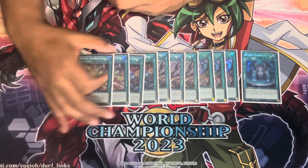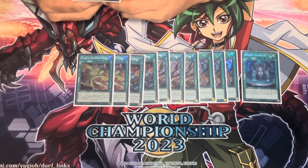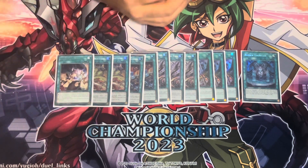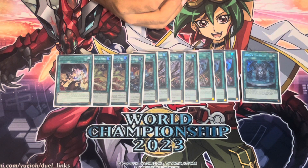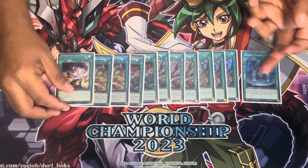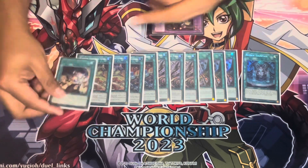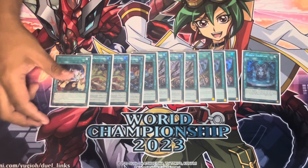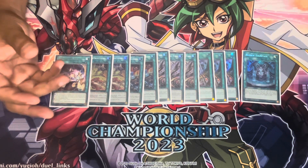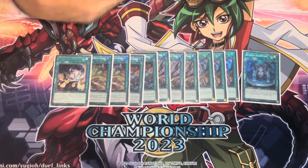Destruction is also added as a two-of because it gives you the ability to have backrow removal in a trap deck, which isn't very common. And then there's just one Slumber as kind of a throwaway one — this could be pretty much anything. I just like Slumber because it's one of the only spells that doesn't really require setup. Sometimes you'll just Tip for Slumber after using something or using one of them to summon your Hugin, and then you can just activate Slumber, target Hugin, banish three, and get the draws. That's really huge in this deck because you don't play Card of Demise, you don't play Pot of Prosperity or Pot of Duality. So the Fountain Engine really gets you a lot of your advantage.